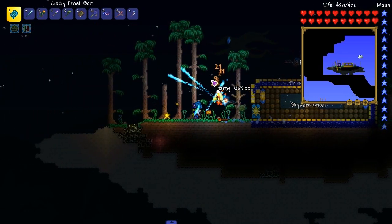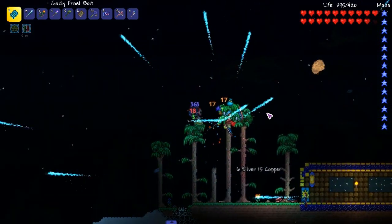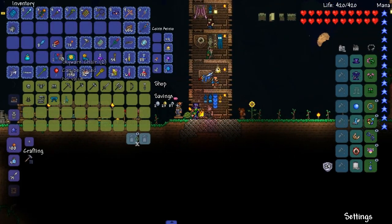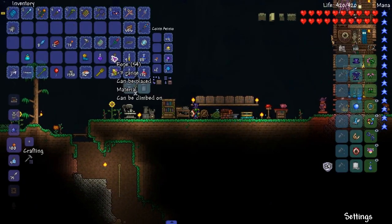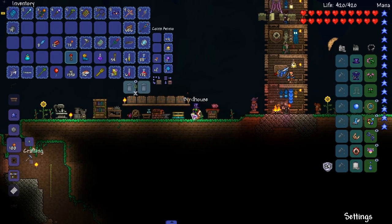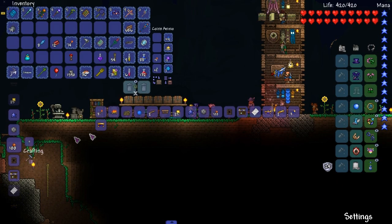Sell all that stuff, might as well sell everything. I got something nice at the oasis to show off later after we craft some weapons. Chairs aren't worth anything. Alright, sky mill — where do I place it? Let's do birdhouse. There you go — sky mill down.